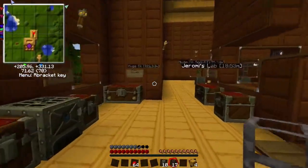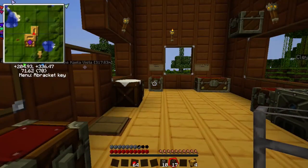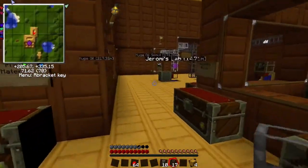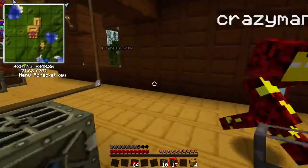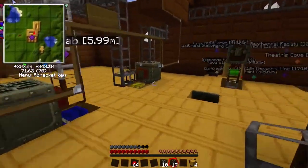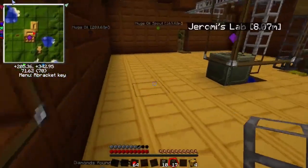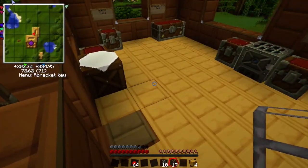Hello everyone, welcome back to the fifth episode of Let's Play Tech It - Tales of Silympia. We're here with Jeremy today. We had some issues - I got stuck underground and we ended up having to give me ops because I didn't have any torches and I had no picks. I just dug my way out of there. I'm out of Minecraft jail now.